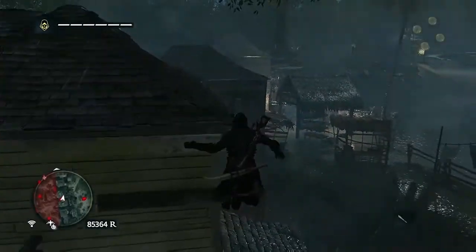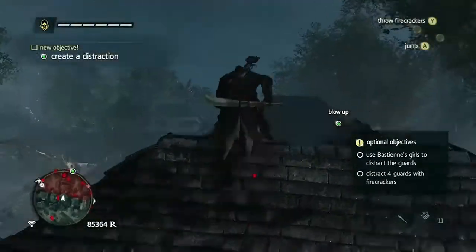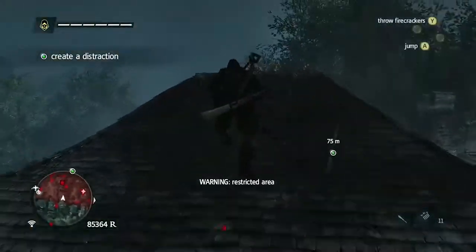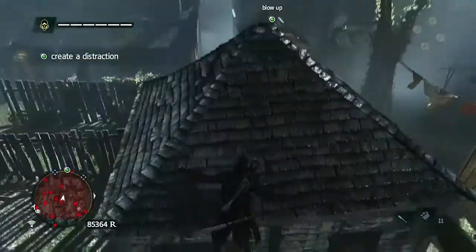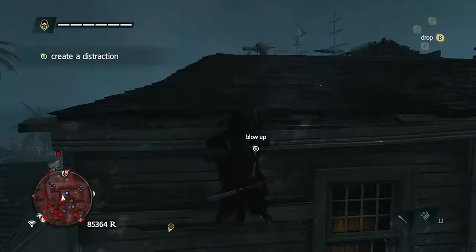Once you've completed the tutorial for how to use the firecrackers, follow the path I lay out here in the mission, moving towards the tower that you need to blow up, heading towards the right side of the path. You can stay mostly to the rooftops and treetops with the route that I show. Be sure to get quickly out of sight if someone does start to spot you.